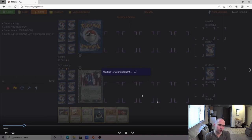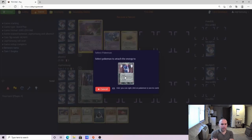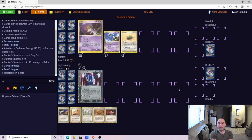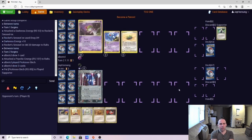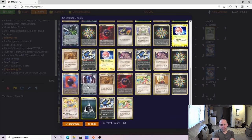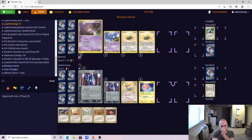Game 2. I'm feeling pretty good here. We not only have that Rocket Sneasel EX at the start of the game to disrupt the opponent, we also have the Lynette's Net Search and the Rocket's Pokeball to get set up, along with that Dark Energy. Gardevoir in general should be a pretty favorable matchup for us, but the fact that our opponent didn't open with Dunsparce makes me think he may be new to the format. That Rocket Sneasel EX being resistant to Psychic is just going to be money in this matchup, combined with Desert Ruins.